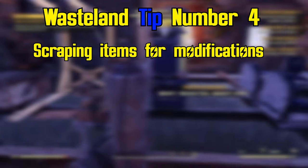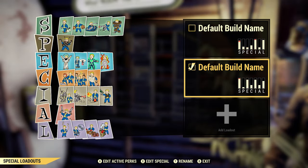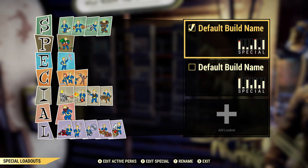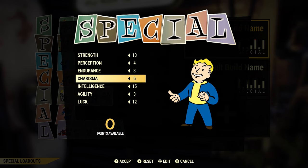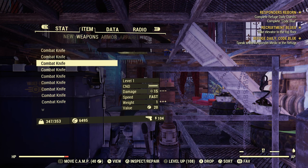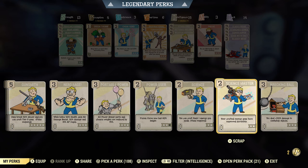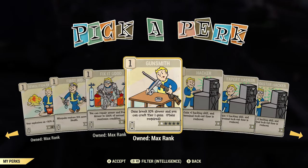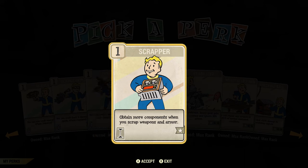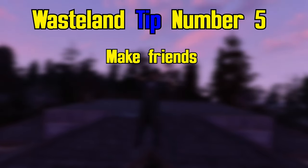Wasteland tip number four: scrapping items for modifications. In order to upgrade your weapons in Fallout 76 you must learn mods for them, and the easiest way is to craft the weapon you want mods for and then scrap it for a chance at unlocking a random mod. To maximize efficiency, throw on the perk card called Super Duper — it gives a 30% chance to craft double the item for the price of one. I crafted five knives and ended up with nine. The higher your Luck, the higher the chance you'll dupe an item. When crafting energy weapons for mods, make sure to throw on Science Expert 2 — it'll lower the cost of building. When scrapping items, use the perk card called Scrapper — the higher your Intelligence, the higher the chance you have at learning a mod.